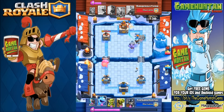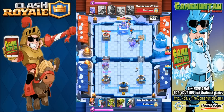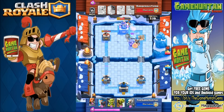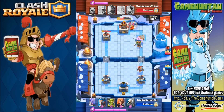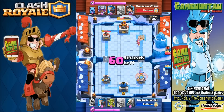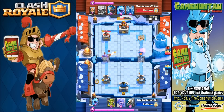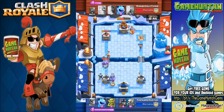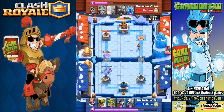You gotta be ultra careful with the Ice Spirit. I'm noticing some strategies — for example, if you see a hog rider attacking your tower or a giant getting close, you can deploy the Ice Spirit right in front to freeze that unit. Right now my Ice Spirit was too far from the boulder, so you have to be super precise. When people first see the card and think 'only one elixir, that's super cheap,' well — you have to be really good to use it. Ultra precise on when and where to deploy. A good combo is Ice Spirit plus valkyrie — that could be deadly.